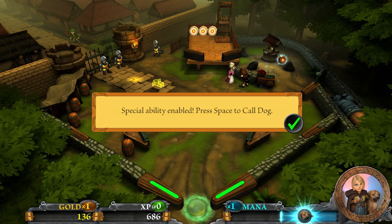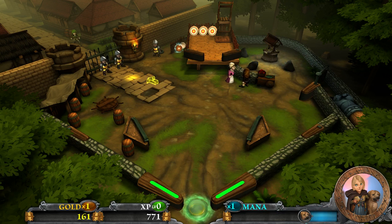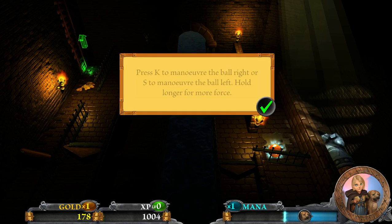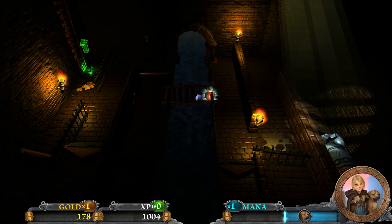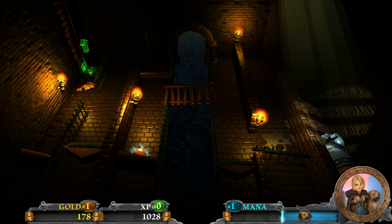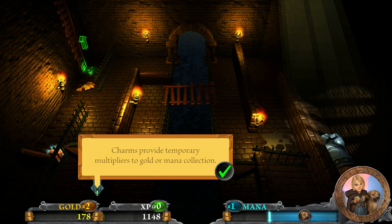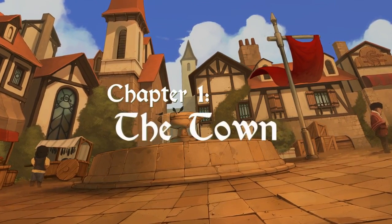Right, special ability enabled — press space to call the dog. You have to use the dog to distract the guards and then sneak through the sewer. Okay, let's get into it. All the torches in there need to be hit to reveal power ups.